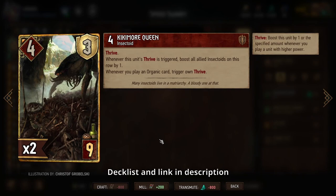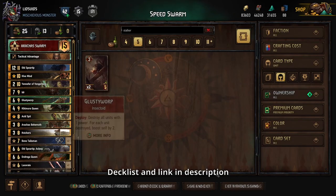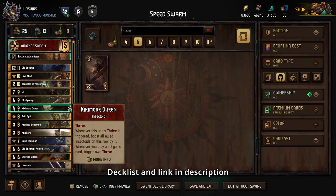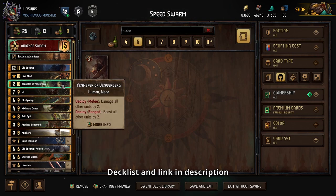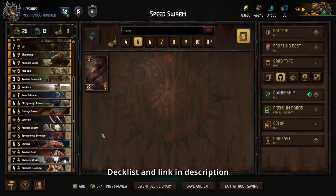The recently reworked Kikimor Queen will now trigger her Thrive whenever you play an organic card, which is another way to give you wide boosting. Again, be careful about playing her in the same round as Glusty — you can optimize for Glusty by keeping everything on one power, or optimize for the boosting stuff, but just be mindful. As long as you are, you have a lot of potential for tons of boosts and damage with the new Acid Spit. It's a lot of fun, so let's go see it in action.